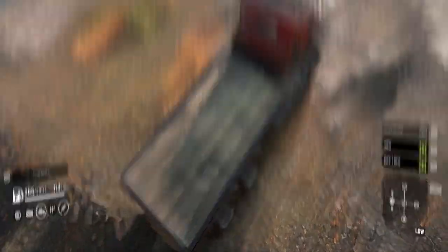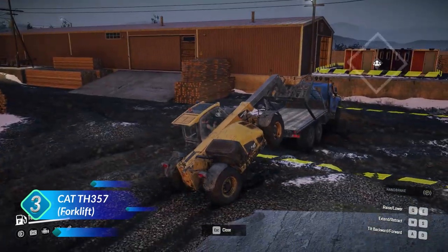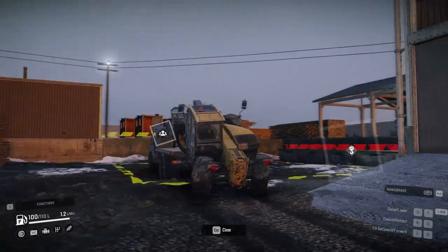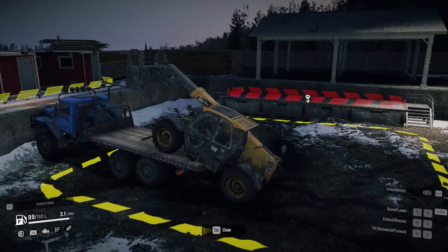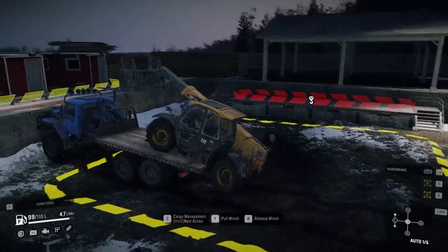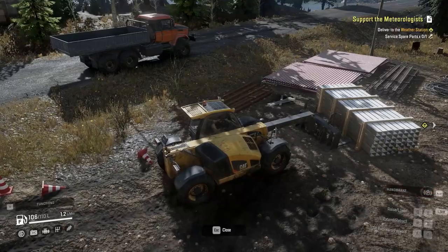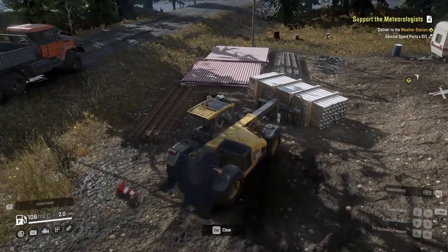Number three: the CAT TH 357 forklift. Unfortunately this vehicle is under the shadow of the cranes. Let's compare it to the cranes in the game. With cranes, you don't need to bring a whole separate truck — you can just have the crane and bed combination on your truck. But with the forklift, if you want to use it, you have to carry it around, and that's not great.